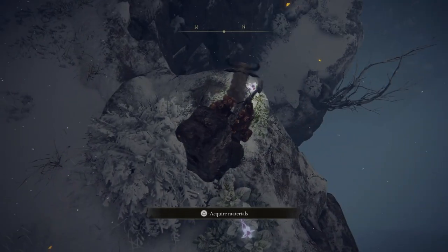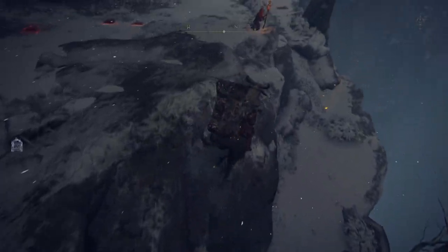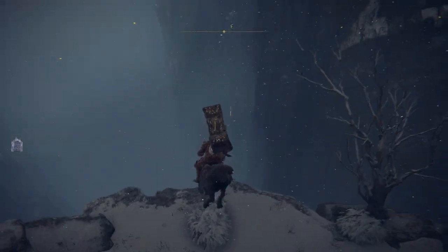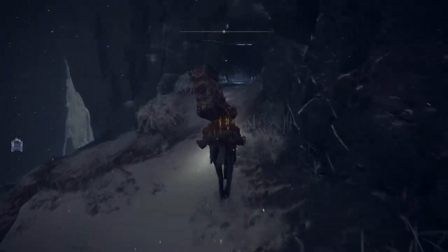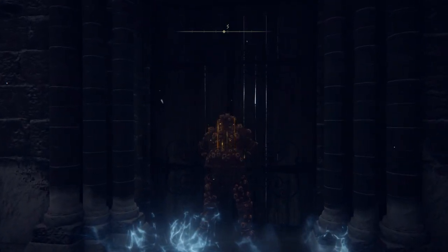The armor we're going to be trying to get today is the fire prelate armor set. Unsurprisingly, the armor drops from the fire prelate enemies. These enemies can be found in a couple of locations across the map, mainly around the mountaintop of the giants and around Mount Gelmir.